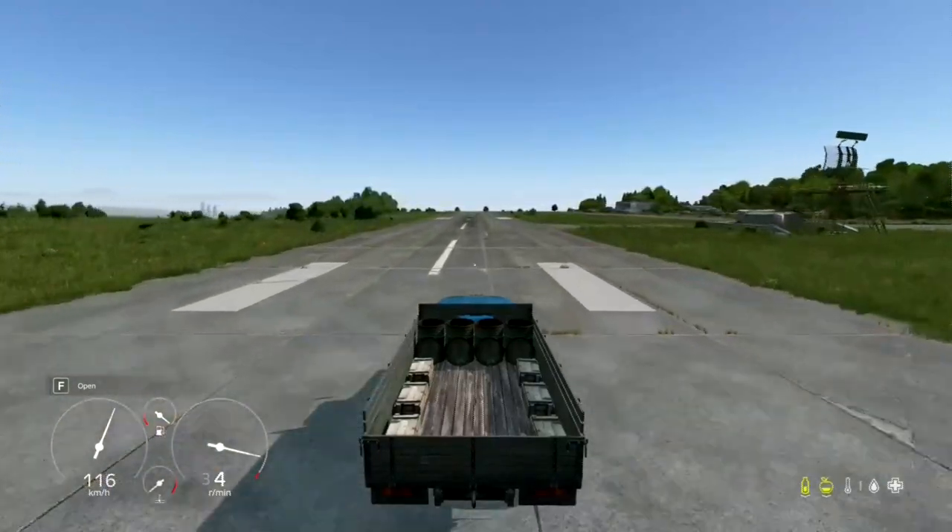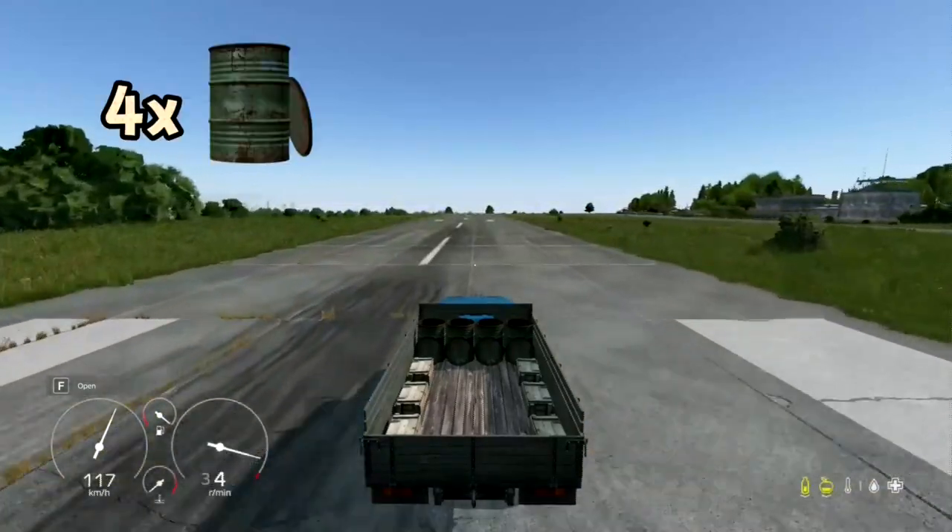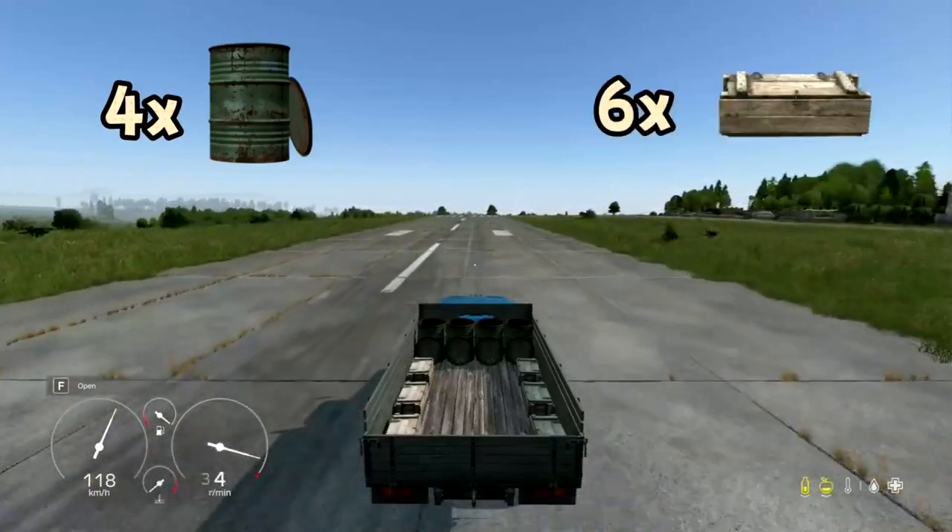The Geofilius ZIL 130 comes equipped with a spare wheel for those unexpected bumps in the road, four barrel slots, and six wooden crate slots to keep everything organized.